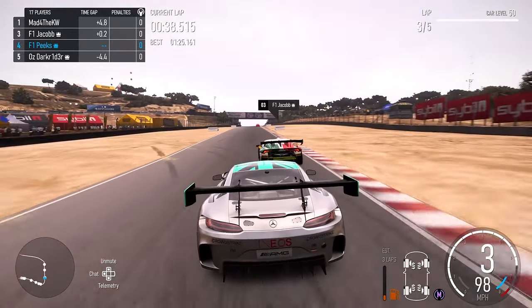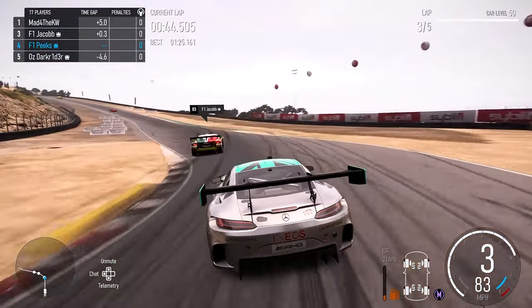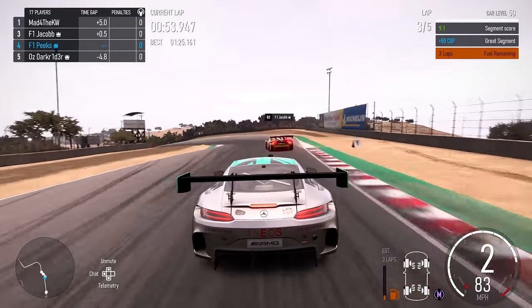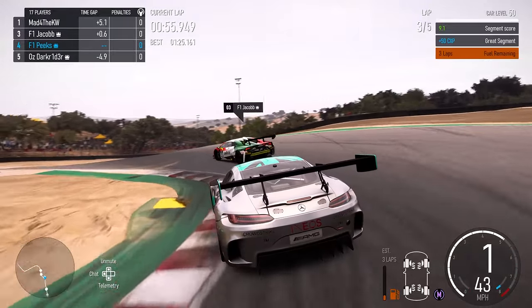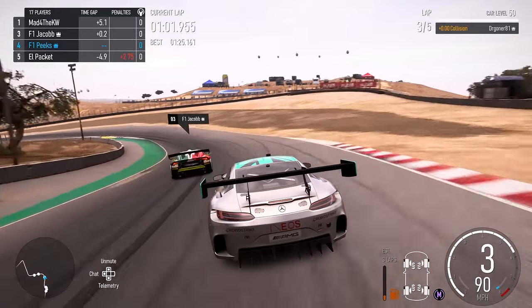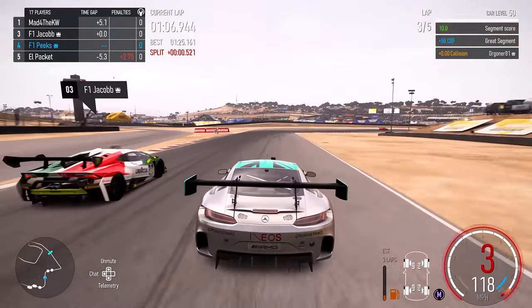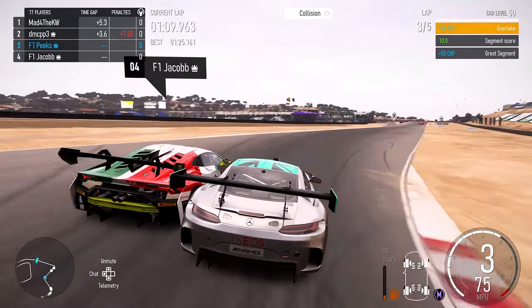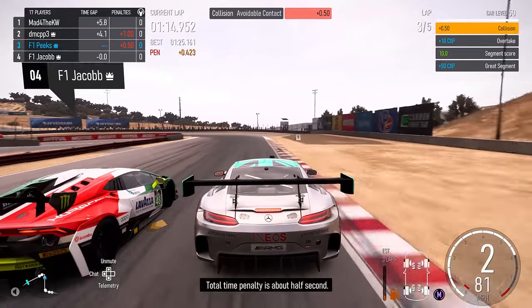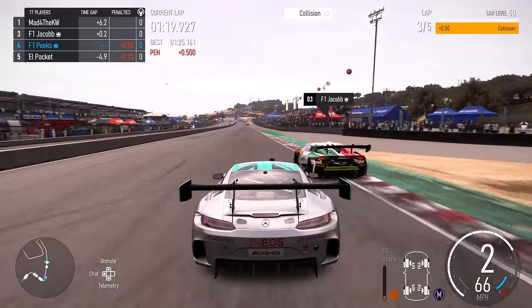Coming through that off-camera left-hander he makes a mistake, and we also make a little mistake coming out of that corner. Coming up to the corkscrew at the top of the track we make a massive amount of time in the braking zone, and coming out of the corkscrew we're almost alongside. We put him under a lot of pressure and make a bit of contact — some door-to-door banging — and unfortunately we get a 0.5 second penalty.